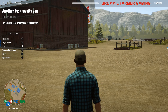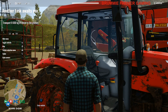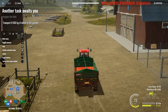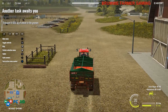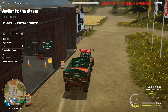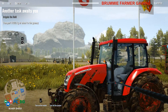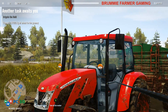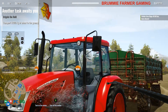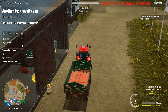Hello everybody and welcome back to Pure Farming 2018. We're waiting for our field to grow so we can transport 8,000 kilograms of wheat. In this episode I'm going to do a couple of side missions. Let's give this tractor and trailer a clean — it's a bit difficult to control the jet wash. Now the tractor's clean. If you go too far away it actually stops.